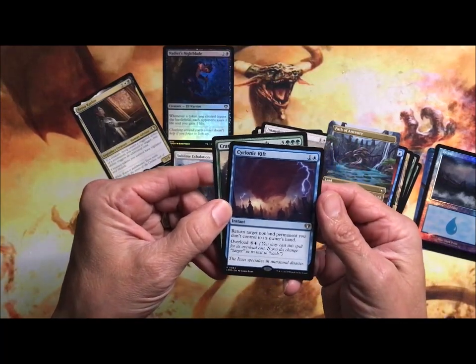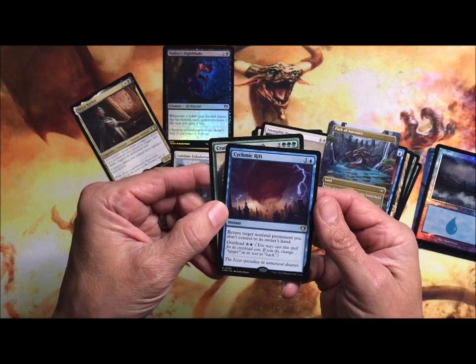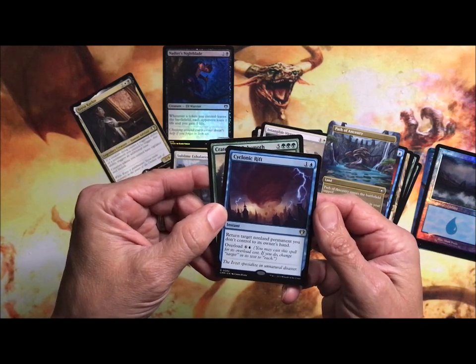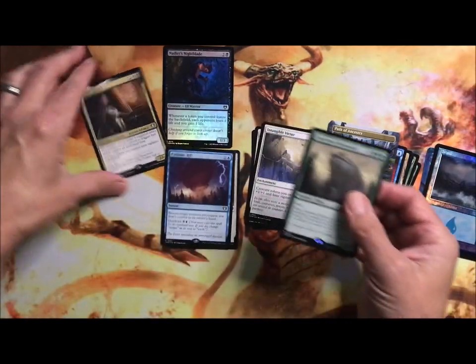Cyclonic Rift: return target non-land permanent you don't control to its owner's hand, and you can overload it for seven more. So if you've got nine mana you can do that to everybody.